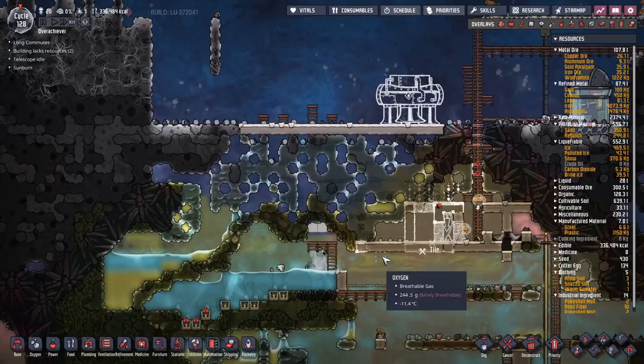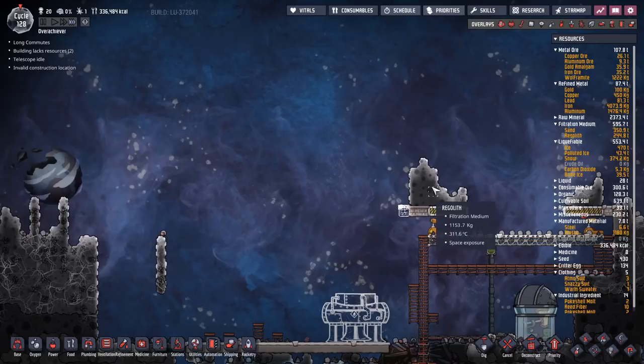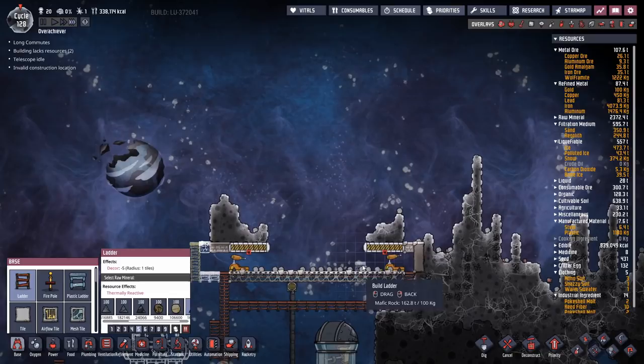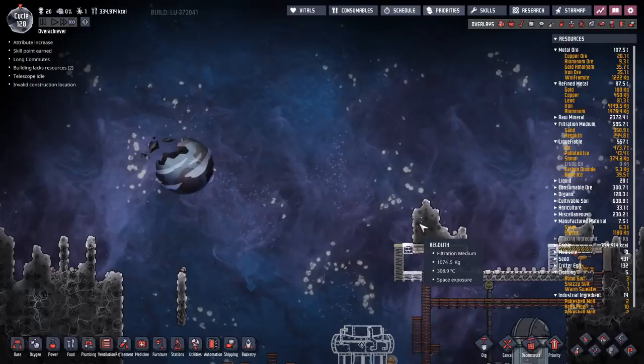Let's get the basis of our rocket started as well. I want to get that up and running sooner rather than later. I'm also going to need somewhere to cook the steam, and I'm probably going to want to use this regolith over here — it's fresh and it's hot. We'll go up the sides and straight up there; that should be fine.